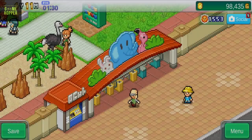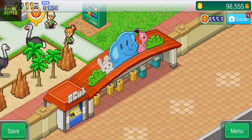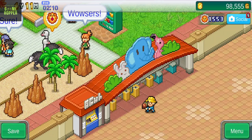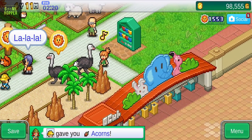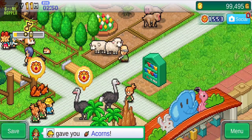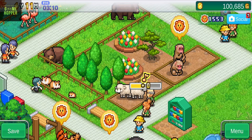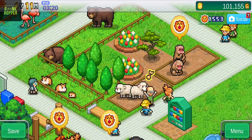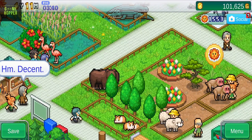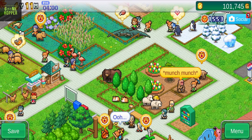Welcome to my review of Zoo Park Story, the latest mobile game from Kairosoft that puts you in charge of building and managing your very own zoo. In this animal-filled simulation game, you'll take on the role of an aspiring zoo owner with the goal of creating a paradise for animals and visitors alike. With a wide range of features and customization options, you'll be able to build your zoo just the way you want it, from choosing where to place different animals and amenities to selecting the perfect plants to create a vibrant environment.